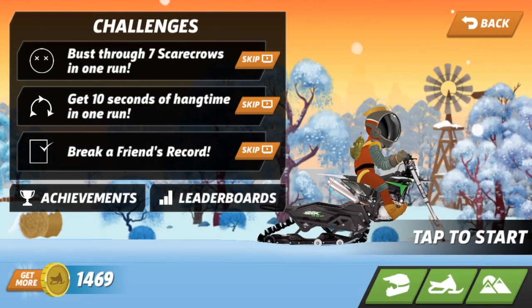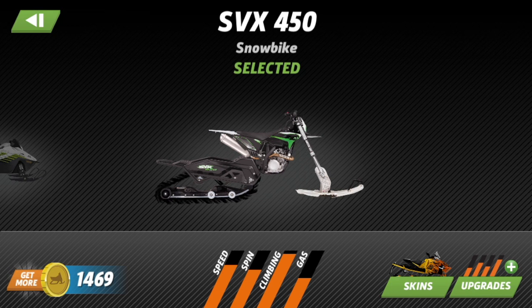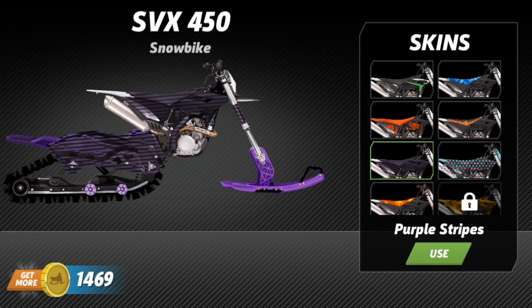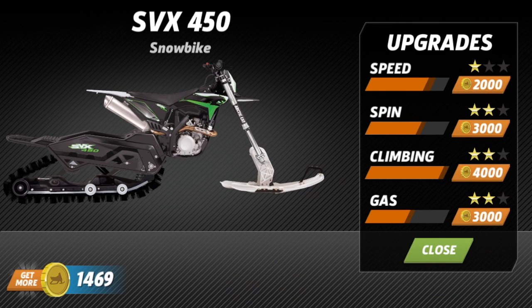I'll show you the sleds. This is the SUX 450 snow bike — one of the most expensive and best sleds in the game, if you can even call it a sled when it's a snow bike. I have every skin unlocked except for one. They are a little comical but I'm a fan of the realistic type. Even though this is a 2D game with nothing graphically special, the sleds look really cool — almost like a real-life picture of the sled.